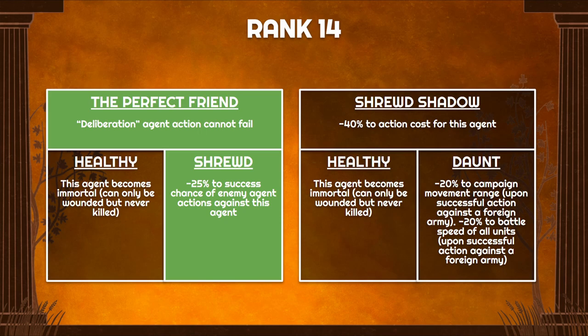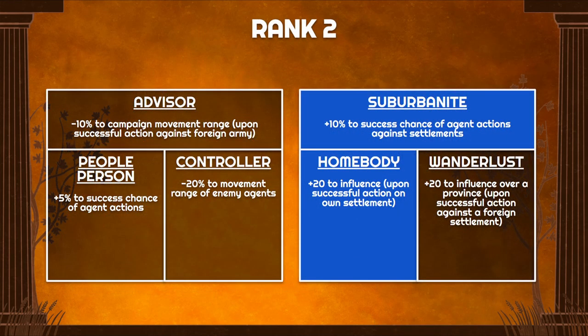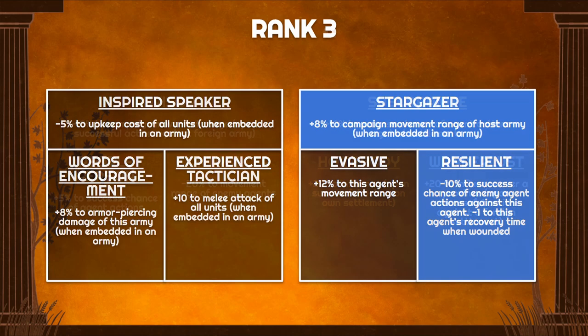Moving on to the second build, we have a more idle Envoy that stays at home — his job is to boost production using the standing passive. We'll look at build options using the blue highlight. From rank 2, we start with Suburbanite for 10% success chance against enemy settlements, and Homebody for 20 points of influence to your own settlements, helping push influence above the 60-point threshold for extra income. At rank 3 there's not much relevant; I ended up picking Stargazer for 8% to your own army, though Resilient — protecting from enemy agent action and reducing recovery time — is more useful.